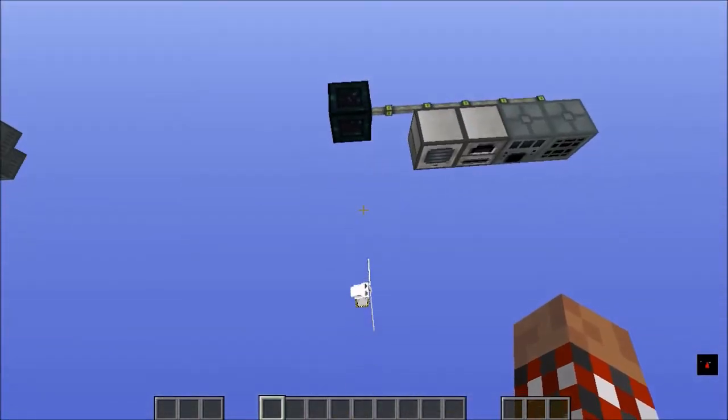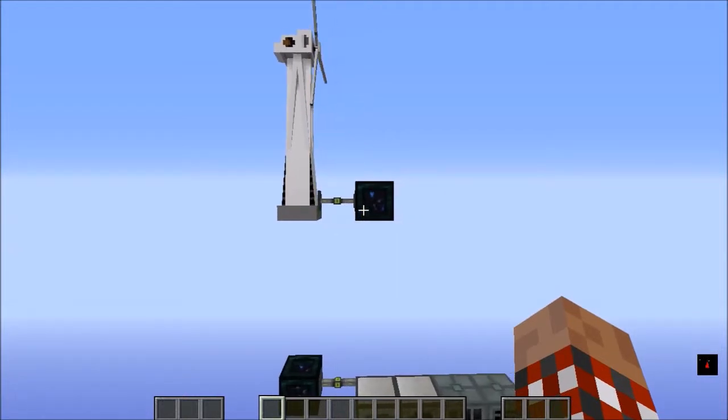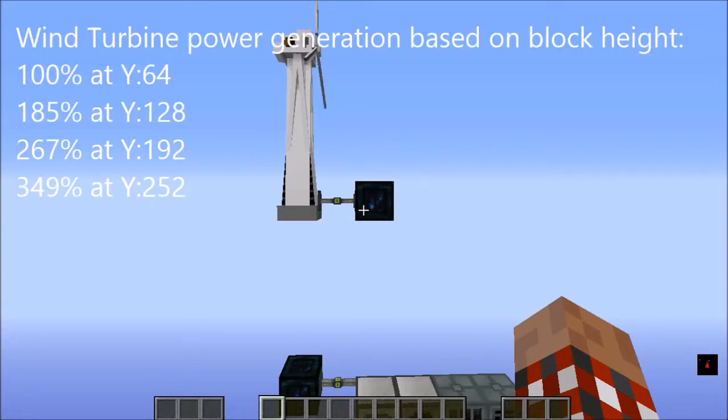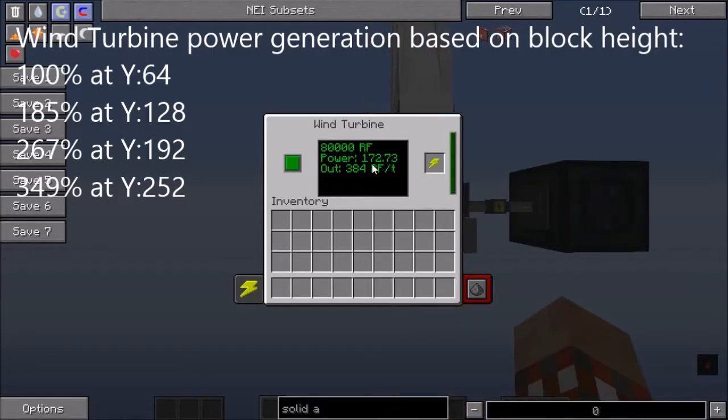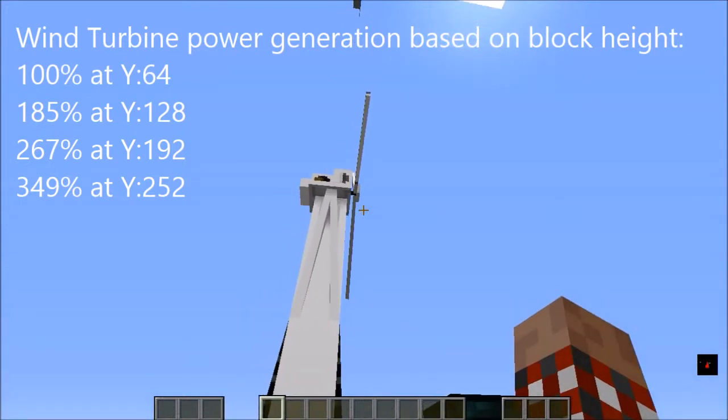One of the things that's interesting about these turbines — and you can see I've got several placed around here — is they generate more power based on their height. In my quick test world, at 64 blocks height it was generating 138 RF per tick. This one here is generating 172 — that's at a higher height. The higher you can put it, the more power it will generate. At 128 block height you're generating about 185% of what you do at 64.